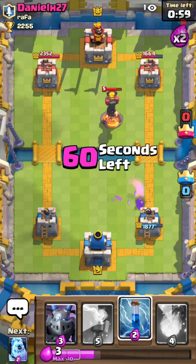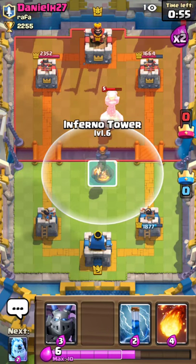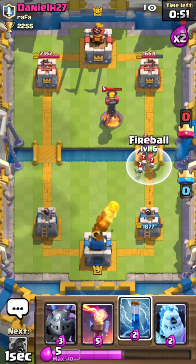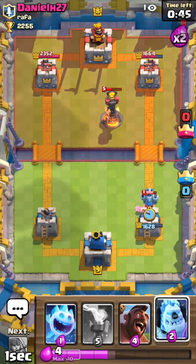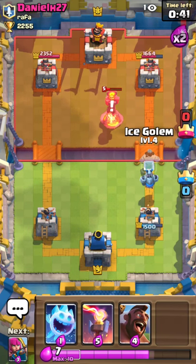He was truly low on elixir. I'll throw a fireball there followed by a zap to take out both of them — mega minion on top of the miner. I'll do a couple hits off. My plan here is to take out that inferno tower because now I'm ready for my push.